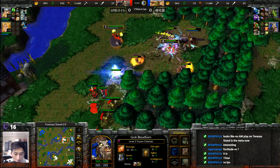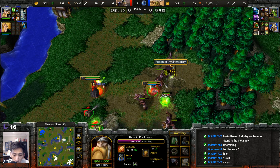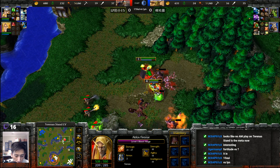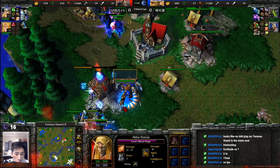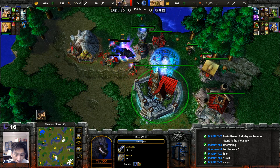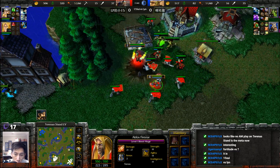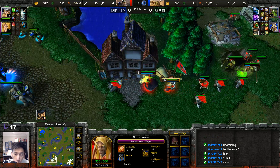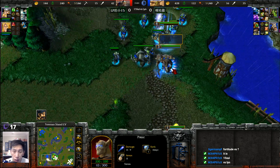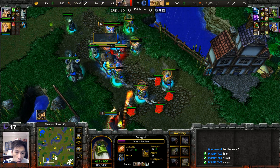Tauren Chieftain at level four, Farseer at level three. That level two Stomp from the Tauren Chieftain will be absolutely critical if it can get into the right spot. Blood Mage should have been Siphoning Mana from that Renegade Wizard to get more mana heading into the next fight. Spirit Wolves diving in. Tauren Chieftain finishes off this Arcane Vault. Chain Lightning bouncing around, plus Lightning Shield finishing off more Peasants. Tactical retreat. Double Forest Troll Shadow Priests — not as helpful now with actual Priests in the mix too.